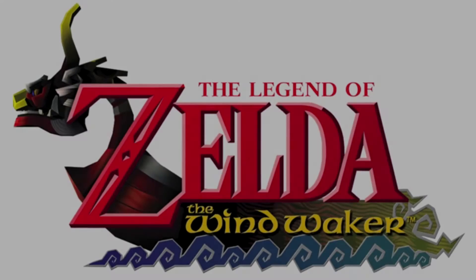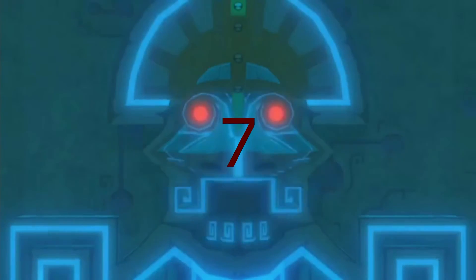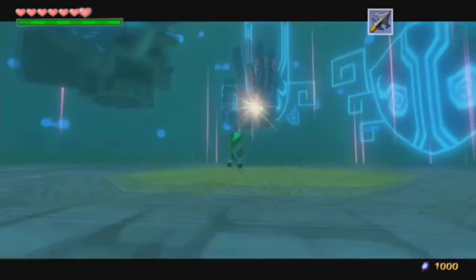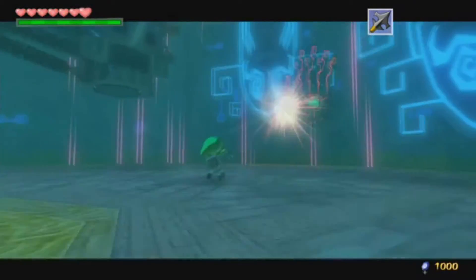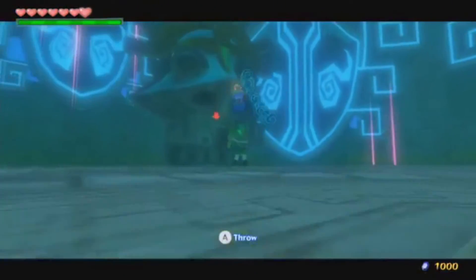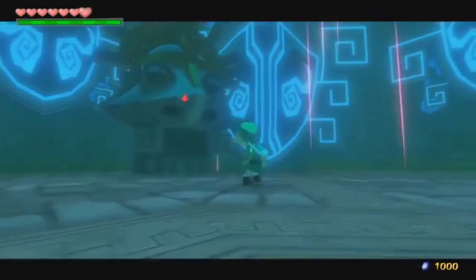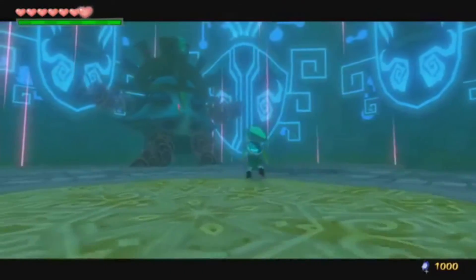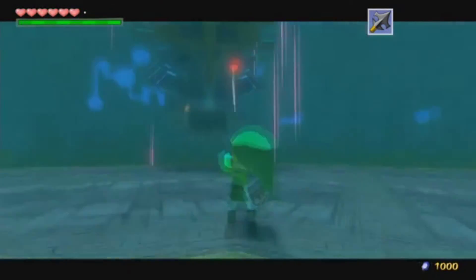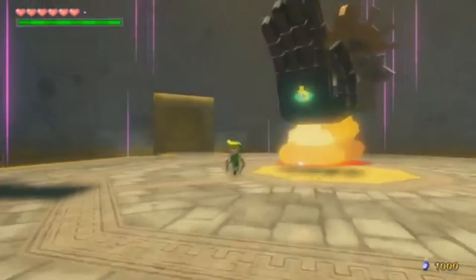The Wind Waker was a very bright and colorful game. It did, however, still have its dark content as any other Zelda game did. At number 7, we have Gohdan. Like a floating hand and head weren't scary enough, there was a deadly eye in the palm of each hand. To defeat this boss, you had to use your arrow to take out each eye before placing a bomb in its mouth. While aiming during battle, both hands and head attack you — the head would spit explosives while the hands try to crush you or push you out of the arena.